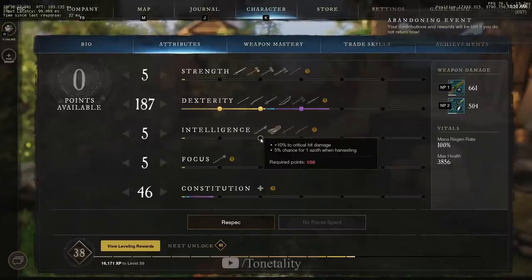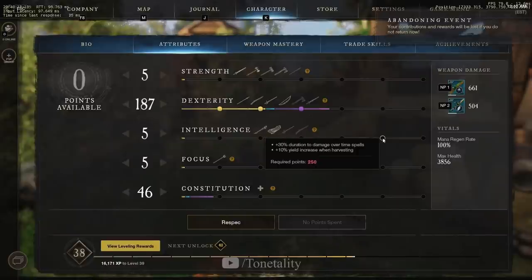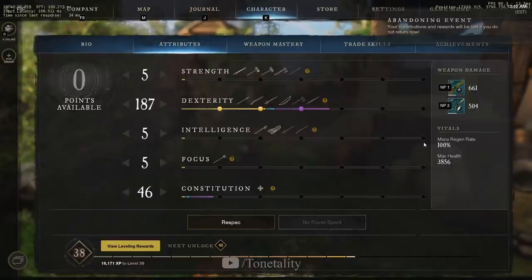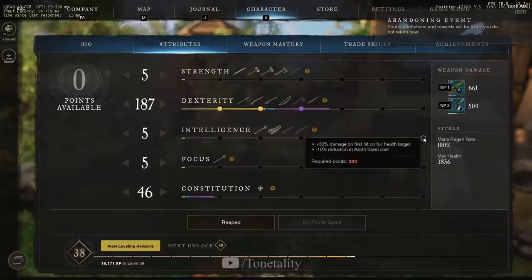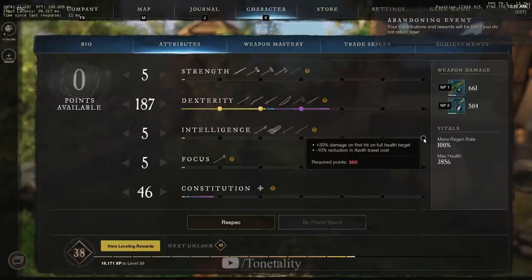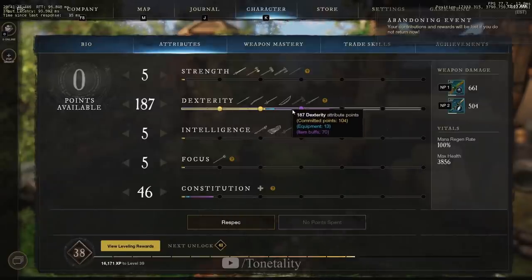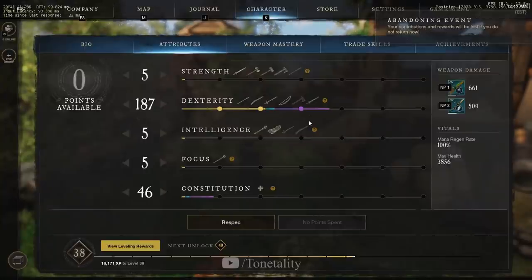You only want to go Intelligence when you have enough points and gear to reach the 300 threshold. The first Intelligence threshold gives us 10% damage on all critical hits — basically all headshots do 10% more damage. The next gives 15% to elemental damage, which applies to the burn status from Powder Burn. The 300 Intelligence threshold is the whole reason we go there — we get 30% damage on the first hit on a full health target. The musket still scales off Intelligence, making this absolutely amazing. Remaining points dump into Dexterity for more damage on both the musket and the rapier.